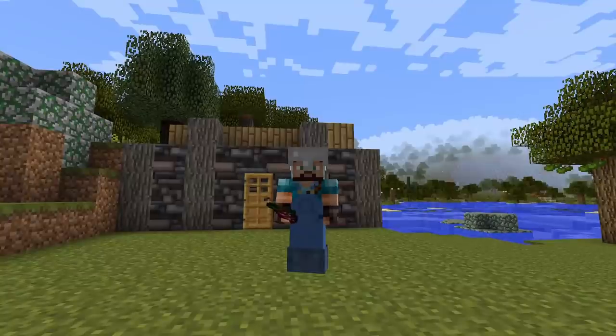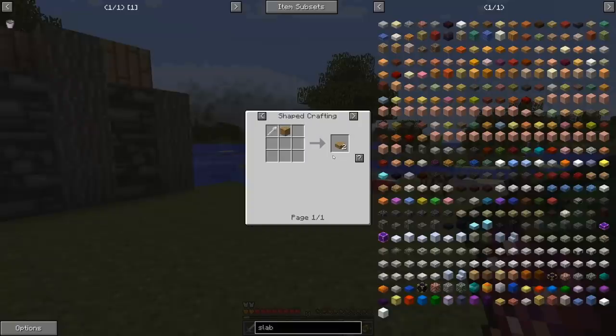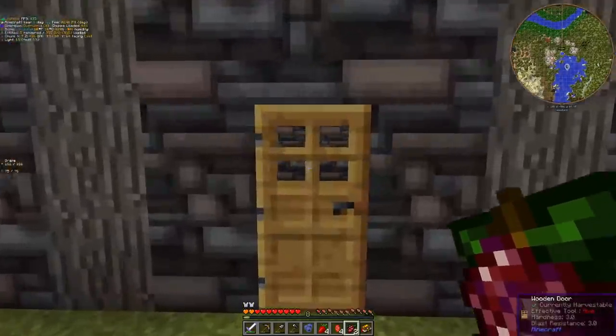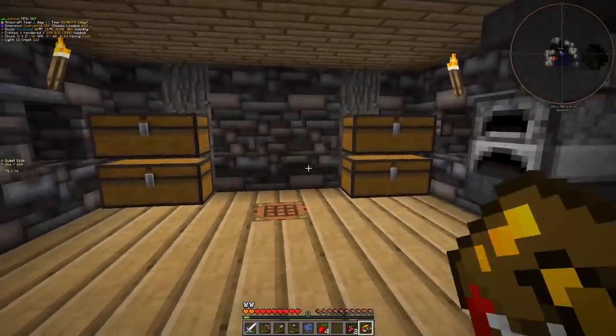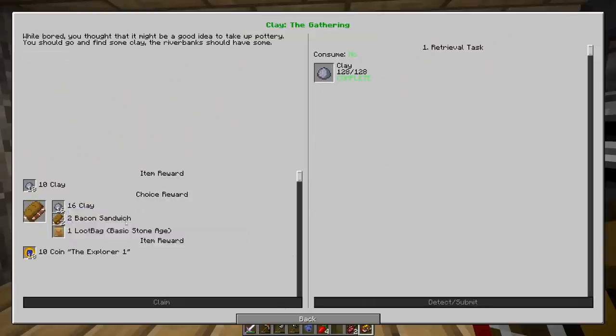I know what you're thinking - that looks garbage. The issue is that this is Greg Tech and you cannot even make a slab without having a saw. I tried to steal slabs from everywhere but I was not very successful. Now that we have a place we can call home, let us focus on the quests. I got 128 pieces of clay and claimed the two bacon sandwiches.